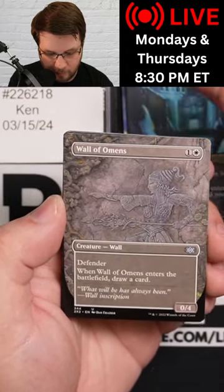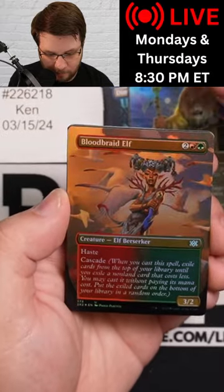Demir Aqueduct, Borderless. Wall of Omens, Borderless. Zolly Pride Mage and Bloodbraid Elf.